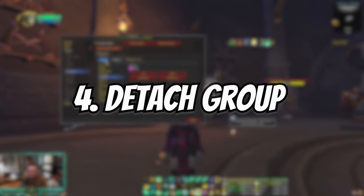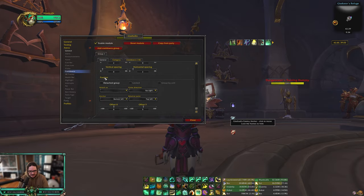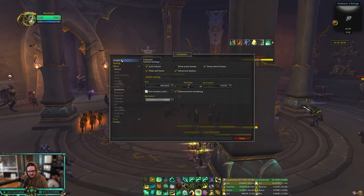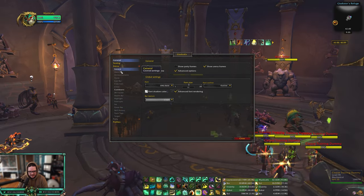To make it look like OmniBar, scroll down in General and what you want to do is detach the group, then group by unit. That means any of the feral druid cooldowns you're tracking will be grouped together. Then just move it to where you want it and lock it. Make sure in General you lock the frame so you don't get that little text box from the add-on.